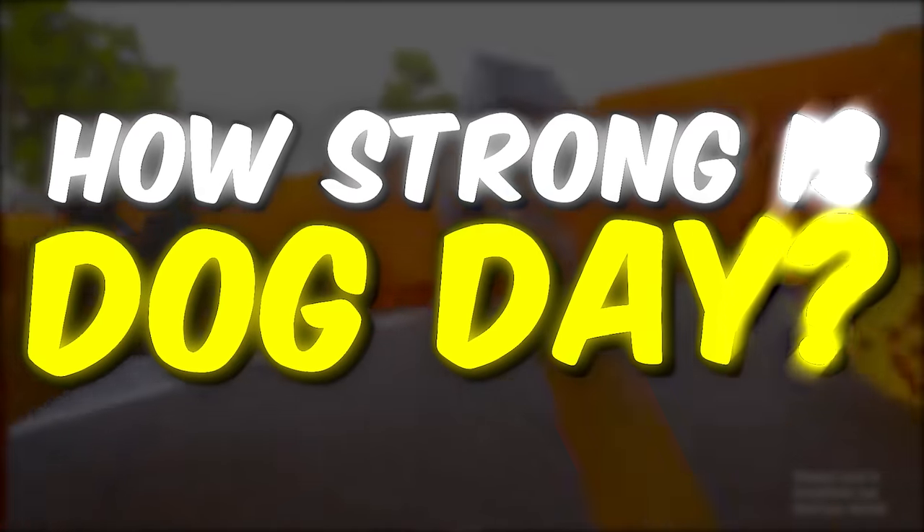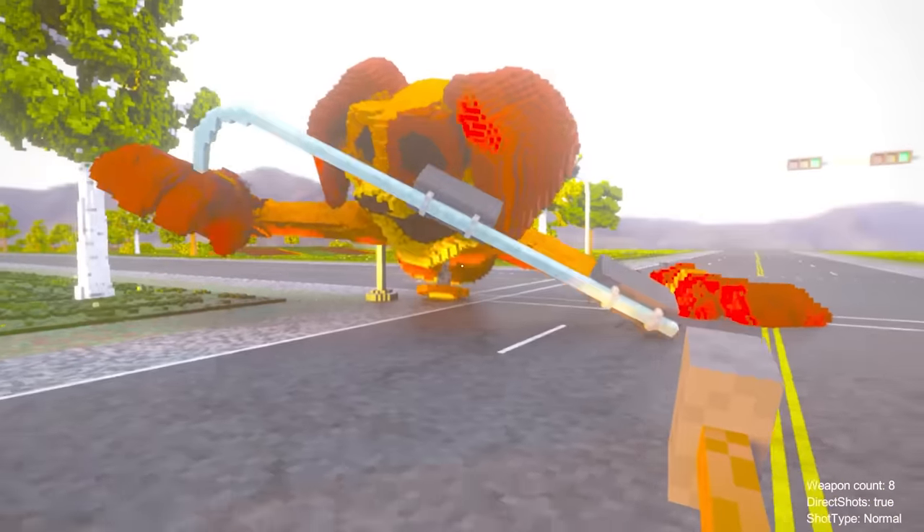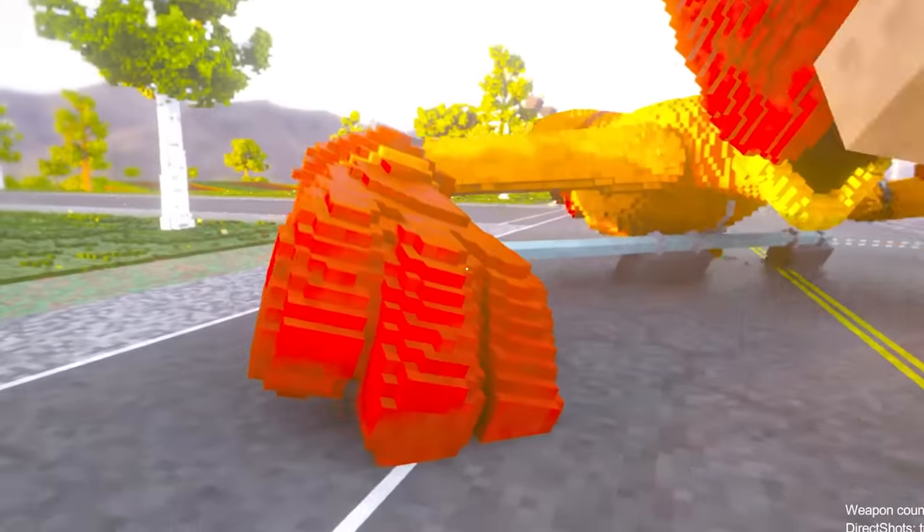We're gonna find out what we can actually do to destroy this guy — see how strong he actually is. He just smashed down some traffic lights. No worries, champ. Just start breaking society.